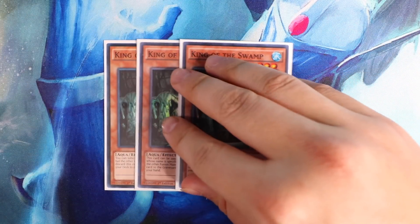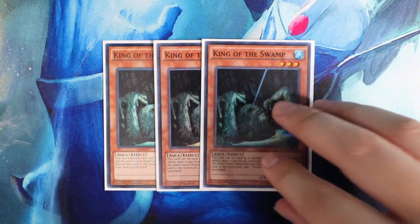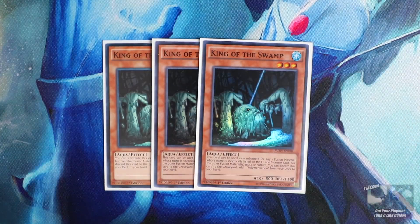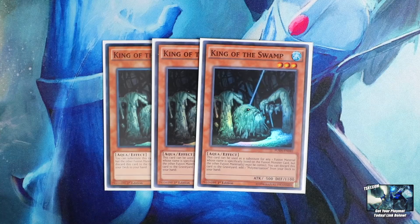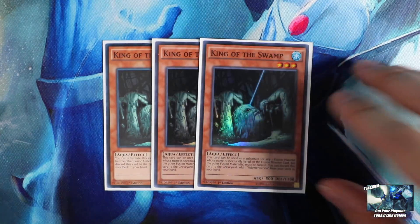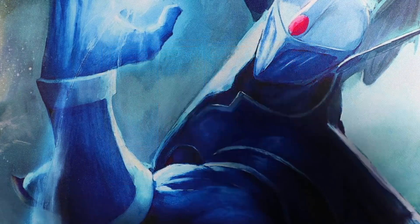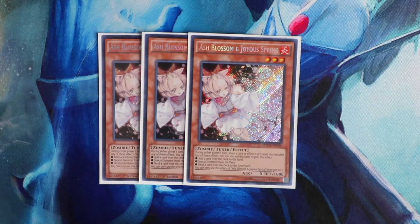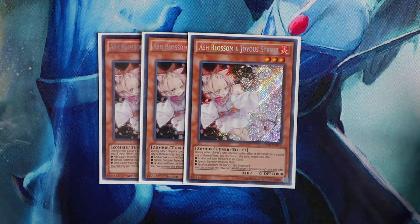Next, for your fusion stuff, you're going to play Triple King of the Swamp. This card searches Polymerization directly from the deck to your hand — it's definitely a must in the deck. You want to search your Polymerization as quickly as possible so you can fuse your monsters in hand to bring out the Rocket and combo off within your turn. So King of the Swamp effectively gives you six Polymerizations in the deck. And last but not least for hand traps, you're going to play Ash Blossom and Joyous Spring — a really amazing card that hits every single relevant card in today's metagame. That's pretty much it for all the monsters in the main deck.